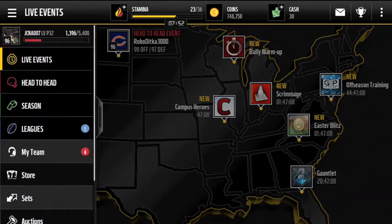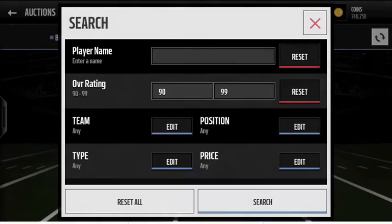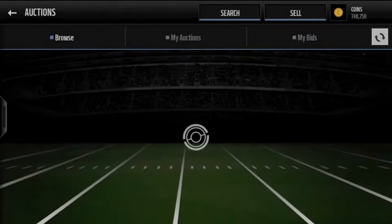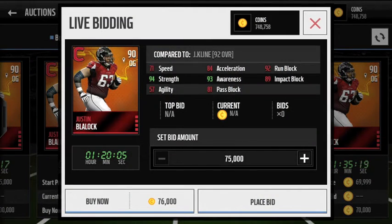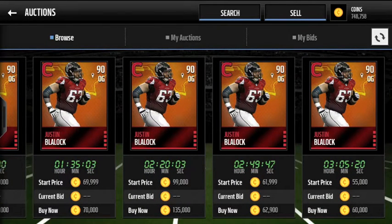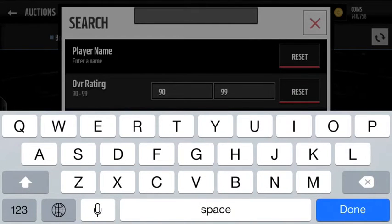We're gonna review all five players right here on the auction house. Our first player is the lowest overall at 90 overall — it's an offensive guard, Justin Blaylock. Looking at his stats: 71 speed, 94 strength, 93 awareness, 89 impact block. Pretty solid, not the best pass block on his card. His lowest price is around 60K, and I expect it to continue to drop to around 50K or so.